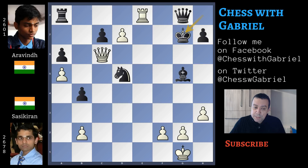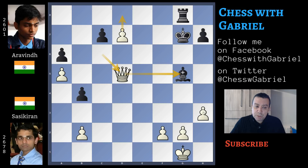King to g7, at least breaking the pin, rook capture with check, rook recaptures, but after queen captures on d5, the rook must go back and defend from the pawn promotion. Also the bishop will fall — check — and also the rook, and this is hopeless.